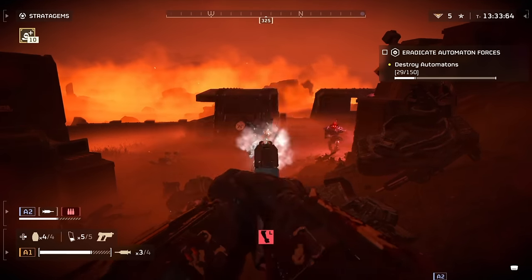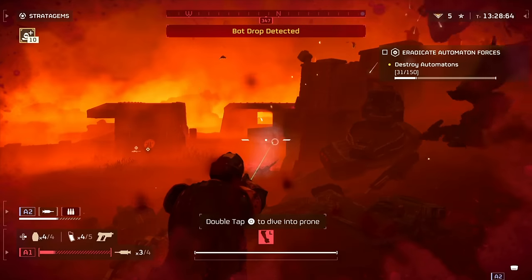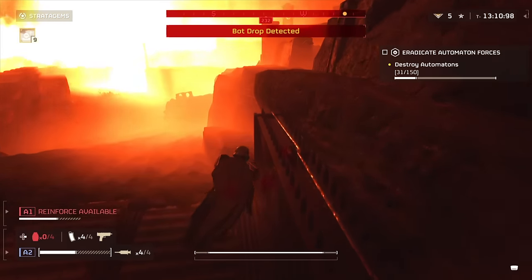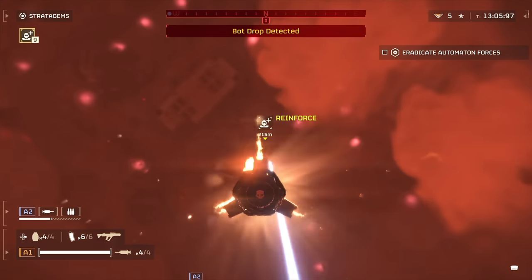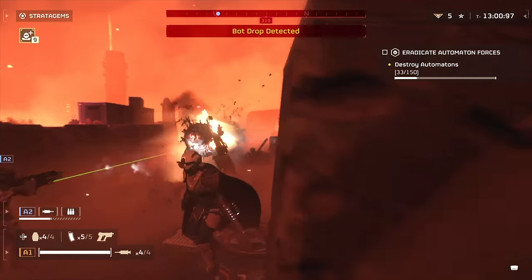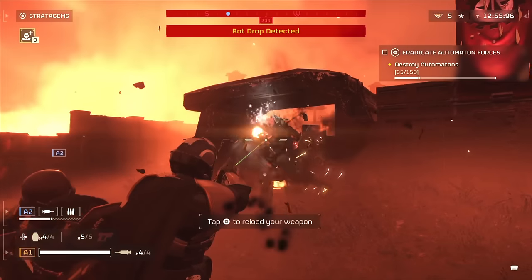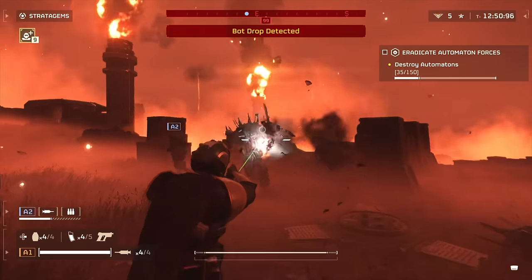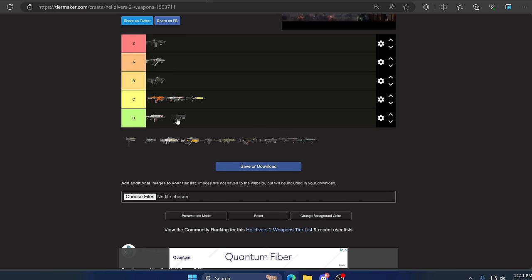Up next is the Peacemaker, the first sidearm you use in the game. This is pretty much your 'I'm screwed, switch to sidearm and get those final shots' weapon. It can do some damage shooting critical spots, especially against automatons, but anything with armor will just bounce shots off it. The fire rate is as fast as you can squeeze the trigger, but you don't get a lot of ammo. There are better sidearms out there. Unfortunately I'm throwing this one in D tier.